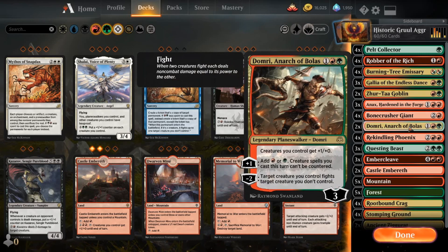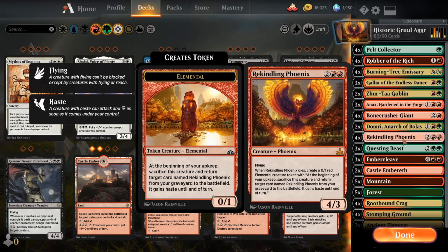Two copies of Domri, Arch of Bolas. I might up this to three, but for now two is fine. You can generate some mana with it. The big part of it is the power boost to all your creatures, and also having a repeatable fight ability to get some removal that way is very nice. Rekindling Phoenix is a great card. It's actually a great blocker — if they have some big stupid creature that I can't kill, leaving one of those up to just block it over and over again, especially if it doesn't have Trample, is a great way to discourage them from attacking or to nullify their attacks. But also it's a big 4/3 flyer, so it's great on the attack as well, and it's not super worried about removal because you basically need two cards to get rid of it for good, unless you have an exile effect.